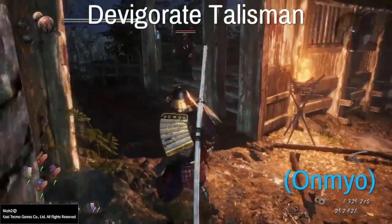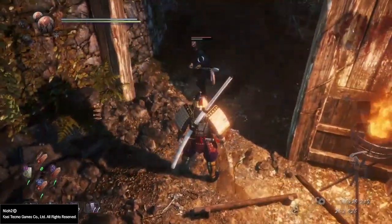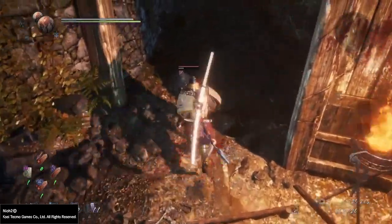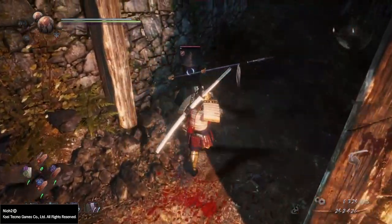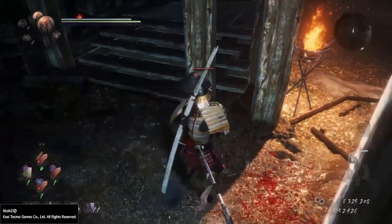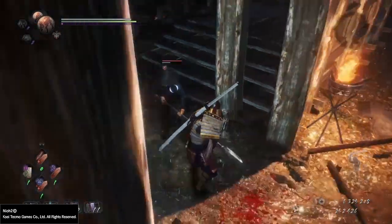I'll make a disclaimer that I personally am more fond of Onmyo than Ninjutsu, but throughout my nearly 200 hours so far, I've been accustomed to using both in concert. My favorite build has got to be the barehanded build, only made possible and optimized via the buffs that Onmyo Magic can provide.